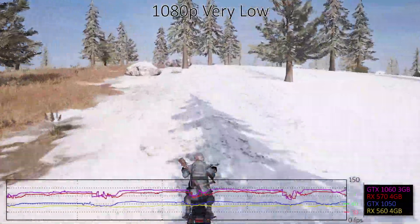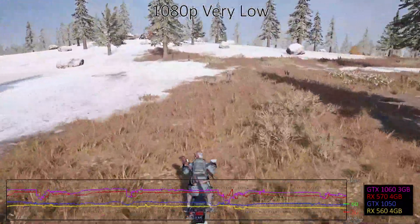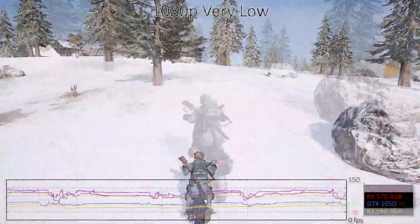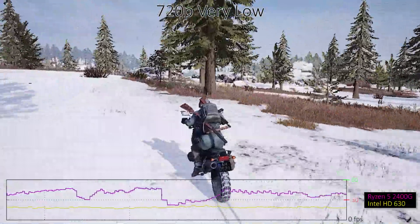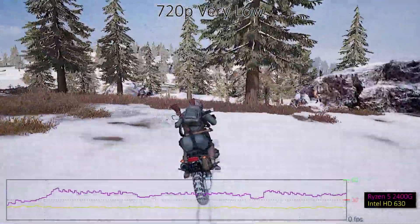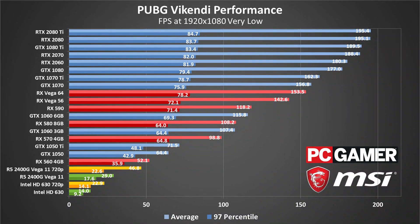For budget GPUs, the GTX 1050 and above manage 60 frames per second averages, but the RX 560 comes up short. The integrated graphics solutions also fail to break 30 frames per second at 1080p, though the Ryzen 5 2400G and its Vega 11 GPU do manage reasonable performance at 720p. Intel's HD Graphics 630, meanwhile, still only averages 23 frames per second at minimum settings, though resolution scaling might help a bit.